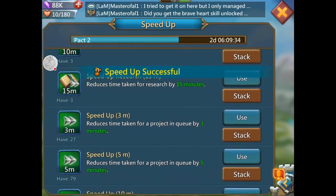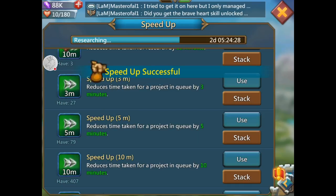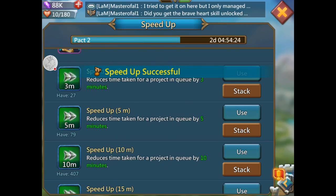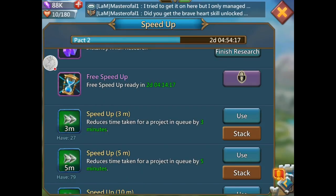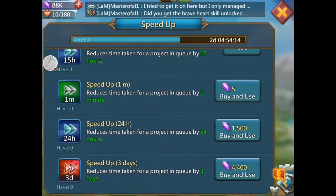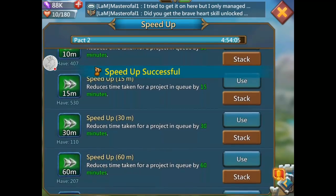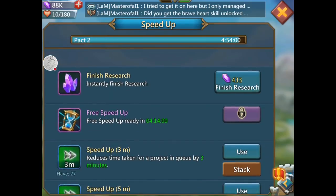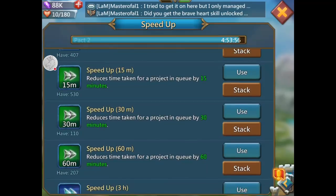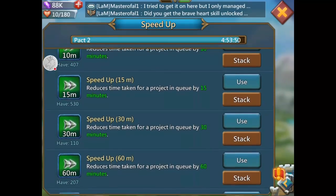I've been doing army research — demoralize, plague, and all that stuff. I think I got up to level six and they are super expensive and take super long, so I've been using all my speed-ups for that. Now I suggest not using your universal speed-ups like I'm doing here to speed up your research unless you absolutely have to, because universal speed-ups are worth a lot more than research speed-ups.